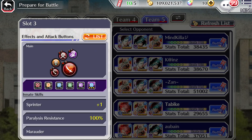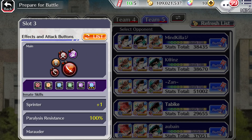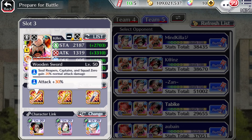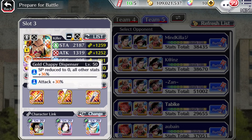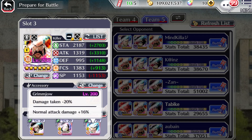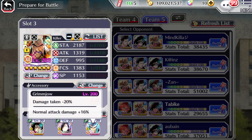For Old Man Yama, we are max transcended with max defense — I do want to go for attack but I stopped a while ago to be honest. Wooden Sword gives 30 attack, and for accessories we've got Gold Chappie and Normal Chappie. We do have a max transcended Grim Jail as one of the links.